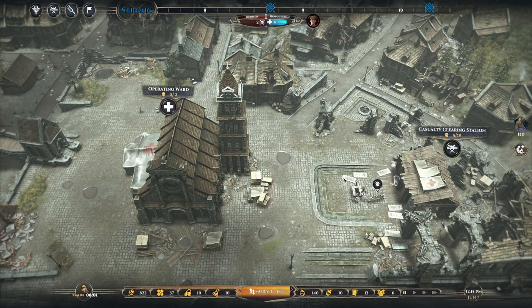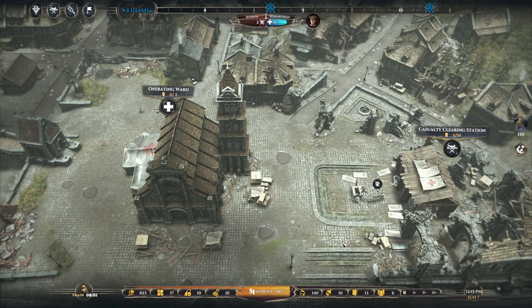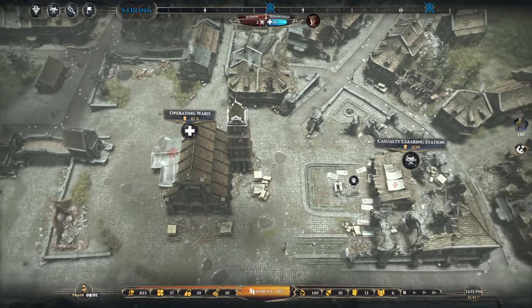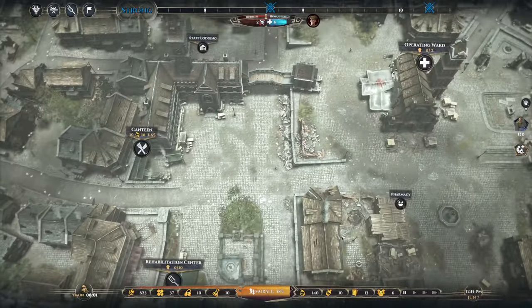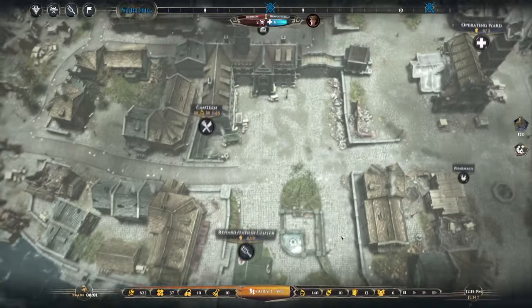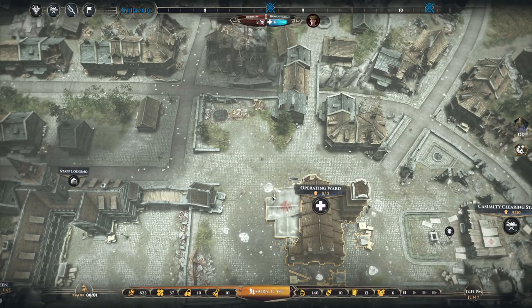Hello everybody, it's the Historical Gamer once again. Today we are returning to episode number two of a new-ish game called War Hospital — it's a little over a month old. We took a very quick look at this game when it first came out. The premise is it's basically MASH the game — you're running a frontline hospital for wounded soldiers in World War I.